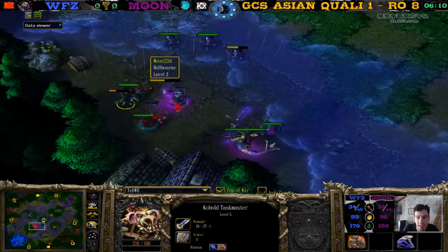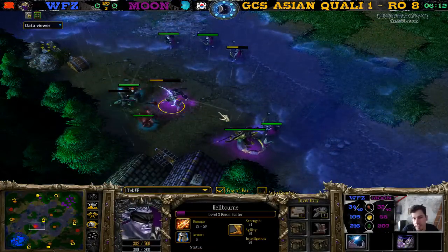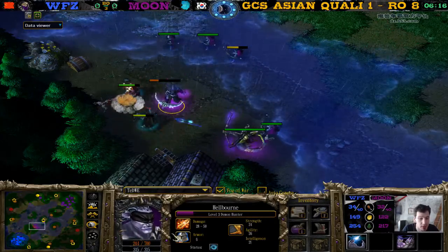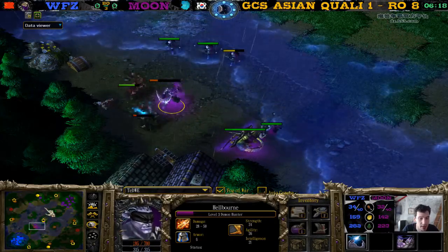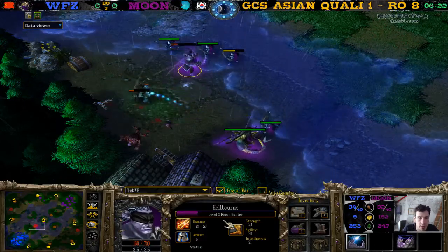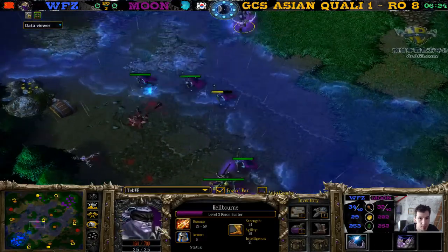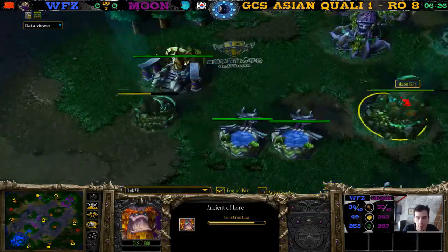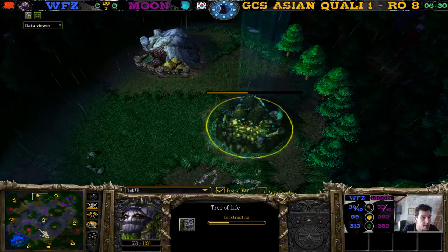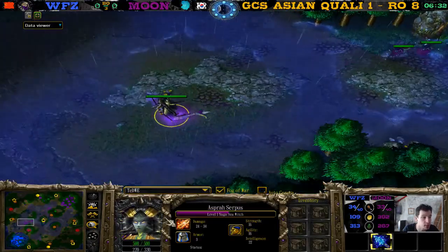Over here let's see what item he gets — he already has a lot of mana stealing. He gets a replenishment potion — might be useful for night elf. He's getting the double inch of lore, his expansion very early — interesting. I wouldn't expect that with naga.